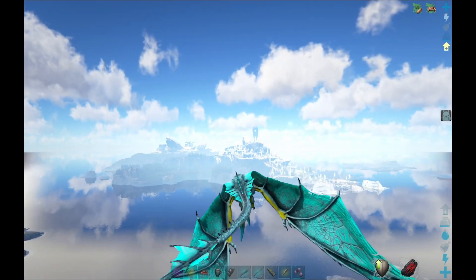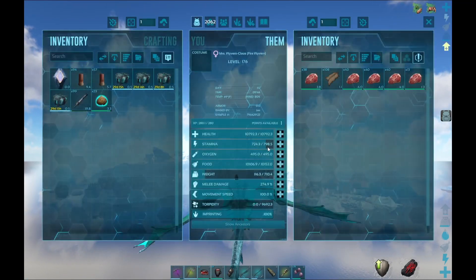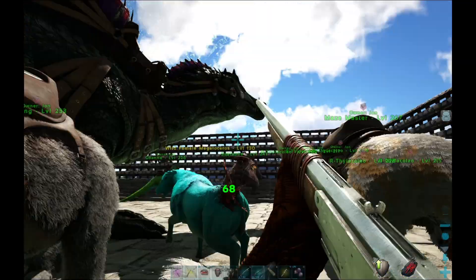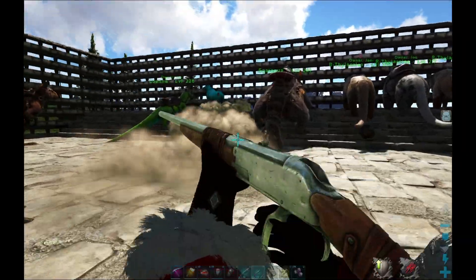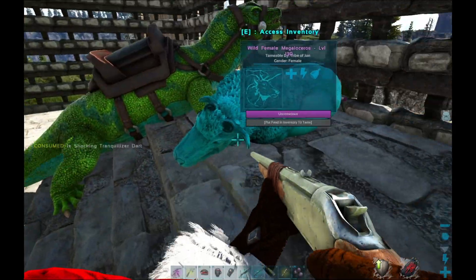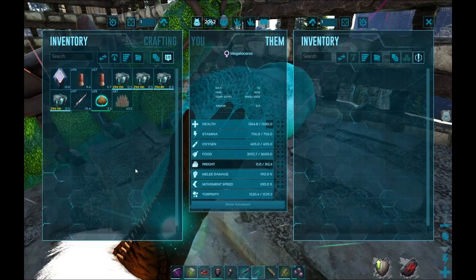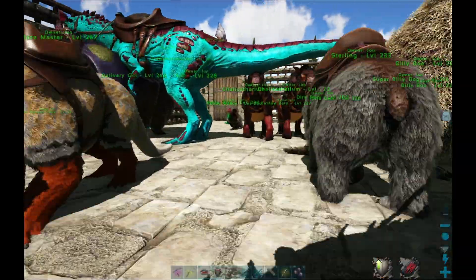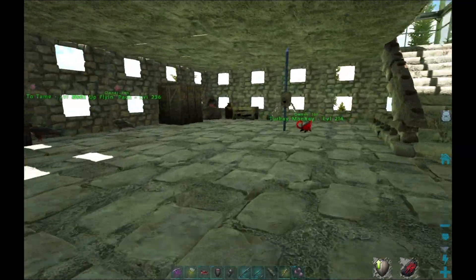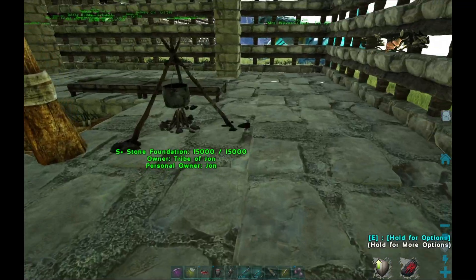I'm gonna start over at the blue obelisk and see what all trouble we can get into, and get some stamina along the way. Hey girl — I wasn't gonna tame you in front of that pack of wolves you were trying to get into a fiasco with. Now we just wait for her food to go down. Good job, Mrs. Wyvern Claws.